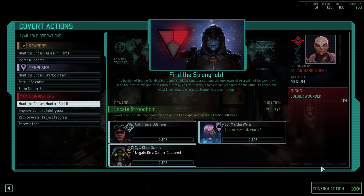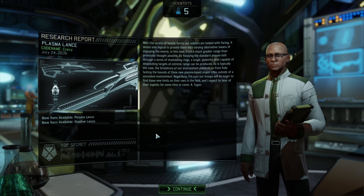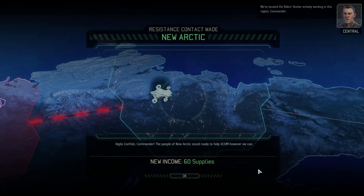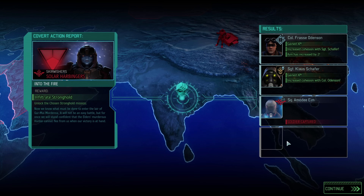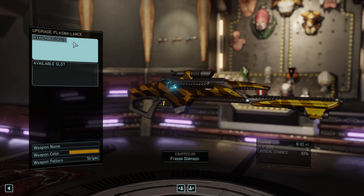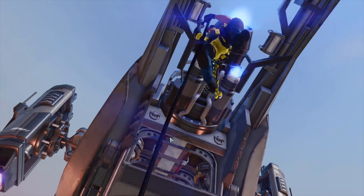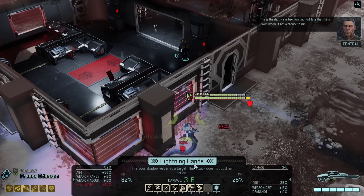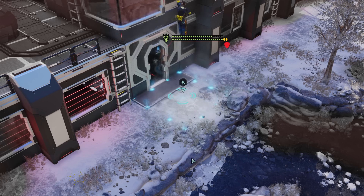We pass on some Guerrilla Ops but finish building the Defense Matrix to help with covert ops. Our main man has plus six dodge from covert ops — very good — so we send him on another three-day operation. Frost gets plus one mobility, very useful against the Hunter. We locate the Hunter to start taking the Chosen out permanently. Plasma Lance research is complete, the Defense Matrix gets online and staffed in case the worst happens. We contact another region and purchase a plasma rifle — tier three weaponry. Covert ops loses one of our soldiers as captured, thankfully not Frost — that would have been game over.